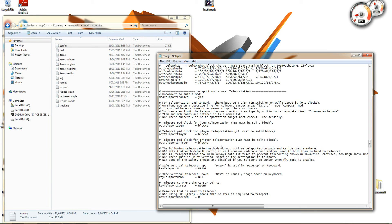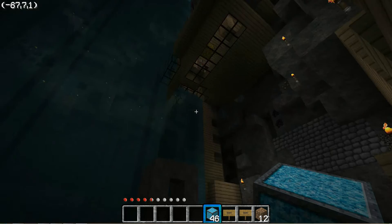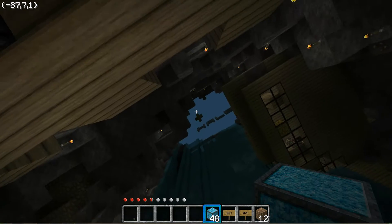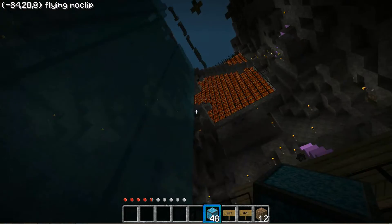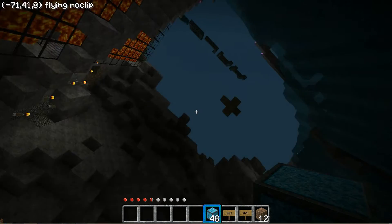I'm going to switch it to D, which I'm pretty sure is diamond. I only have diamond at the moment on my single player, because you can't do data values on single player. This is my actual multiplayer server which is in the other video, and I just transferred the map.